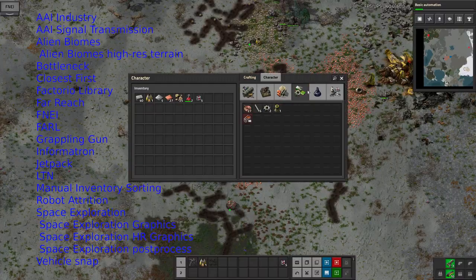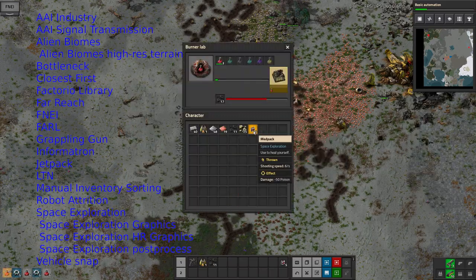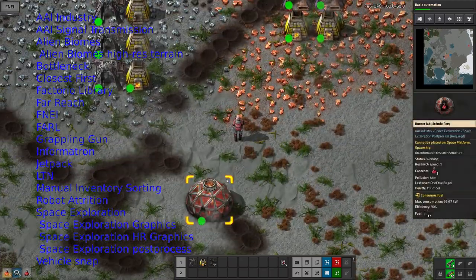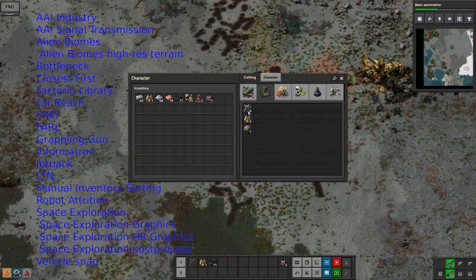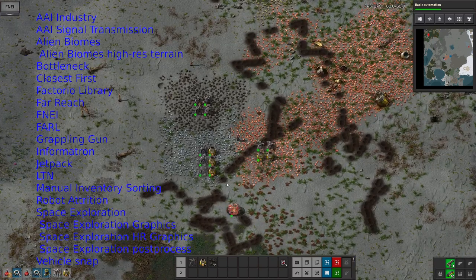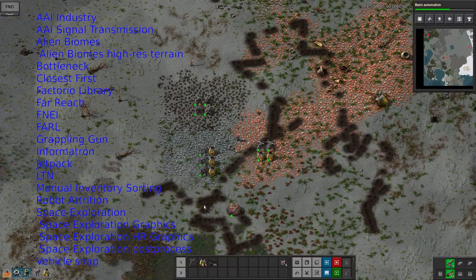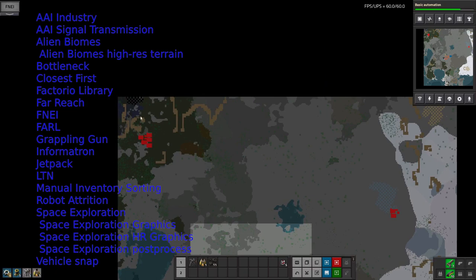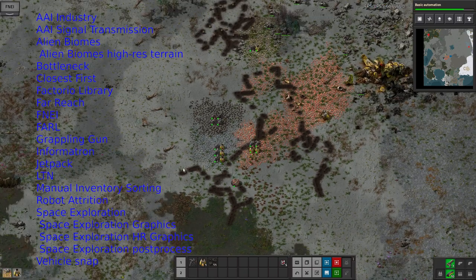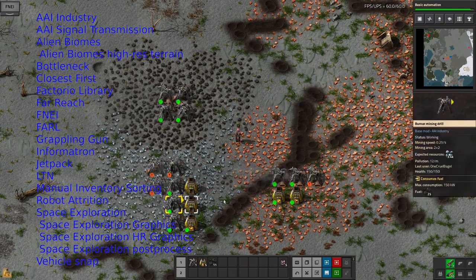FAL is the Fully Automatic Rail Layer, so if I want to build long railway lines that makes it a bit easier — I had that installed for my Angel Bobs run but didn't end up using it in the end. The grappling gun is apparently very useful for Space Exploration because it allows you to essentially make your way back onto a space platform if you fall off it — sort of a hook shot, a bit like the Just Cause one. So there's the burner science lab I was talking about — essentially a science lab but it runs on coal or wood.